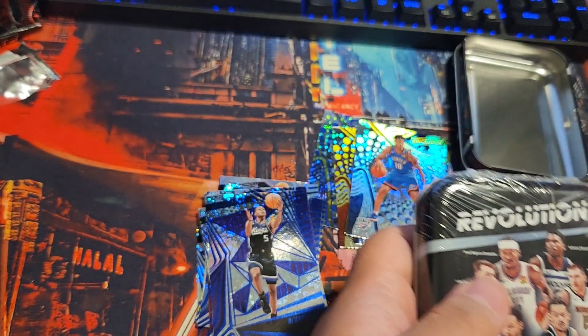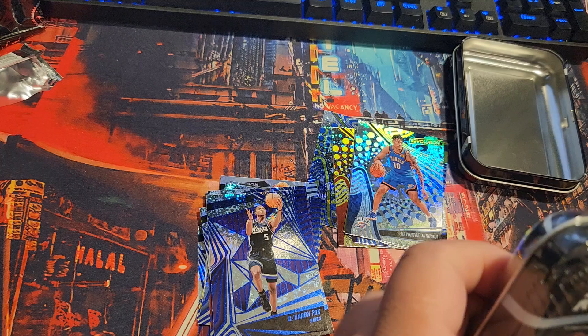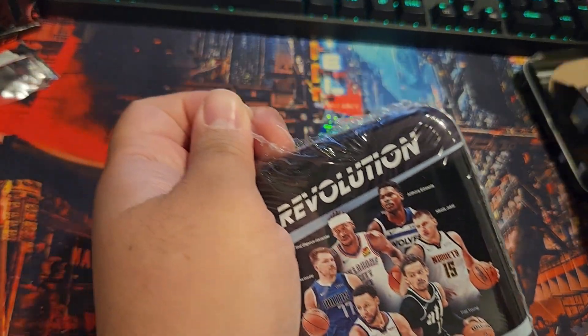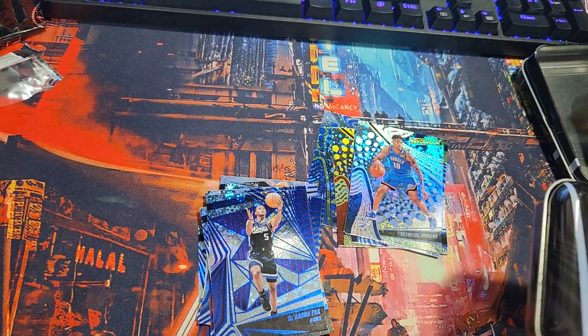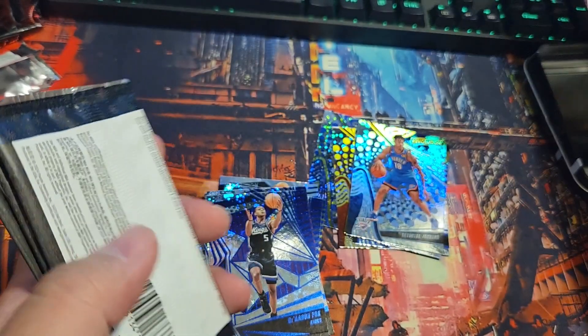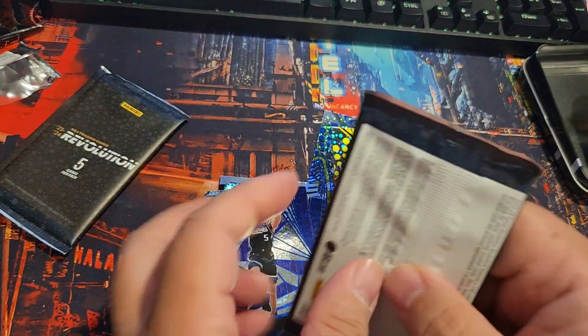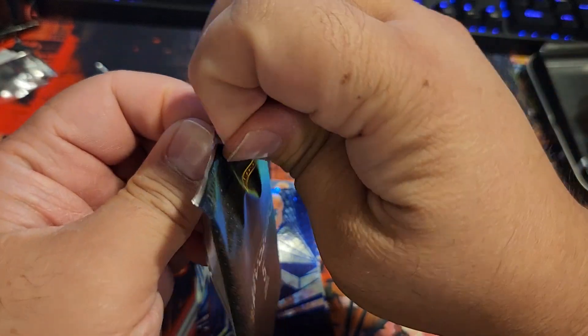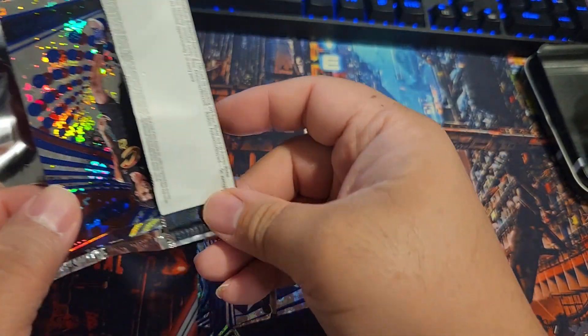Opening the second tin now. I don't think there's anything numbered in these tins. Looking for randomly inserted cards — base, Avalanche, Blizzard, Rookie Avalanche, Blizzard — on average none of these cards are included one in every pack. I'm not sure exactly what they're talking about but I'll go through them. They all look the same colors.